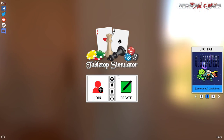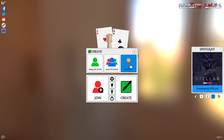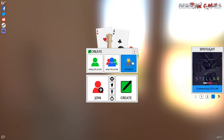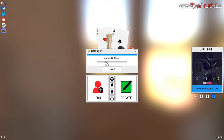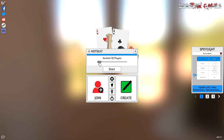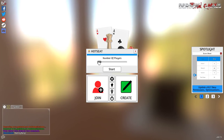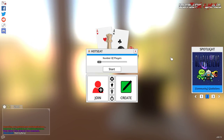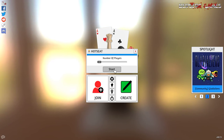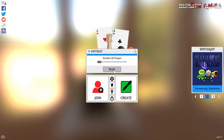Now we're in Tabletop Simulator. We already have our mod downloaded, so what we're going to do is click on Create. I prefer to play in Hot Seat — it's basically to make it so that I can have two separate hands, which I find convenient. You can set whichever number of players you want between two to four, depending on the number of characters you're going to play. Normally I would recommend playing two. I'm going to set this to two and press Start.